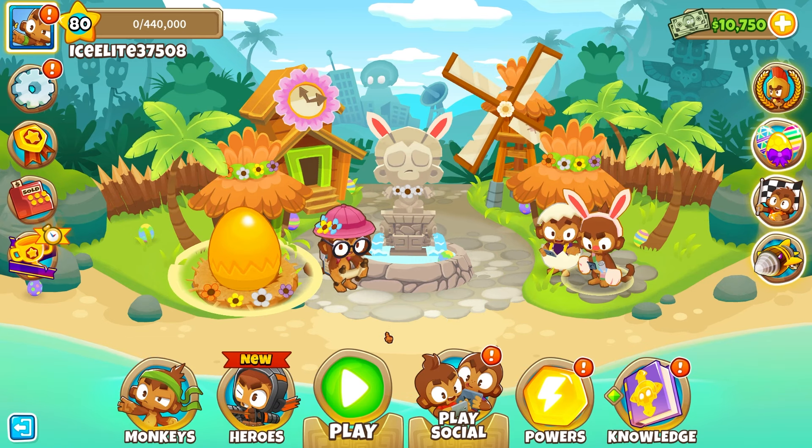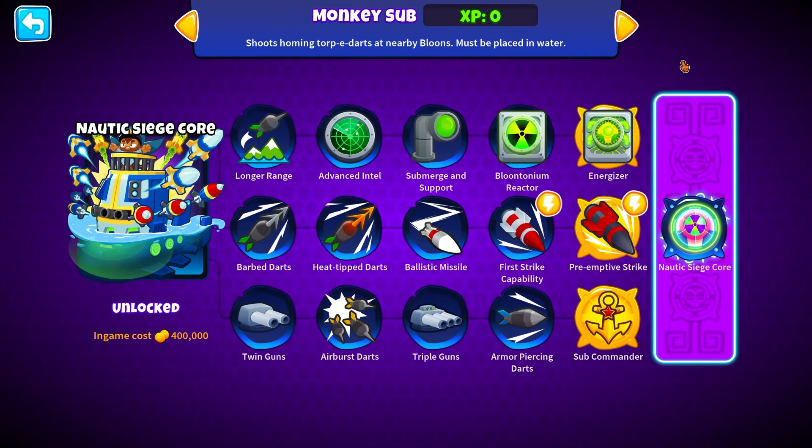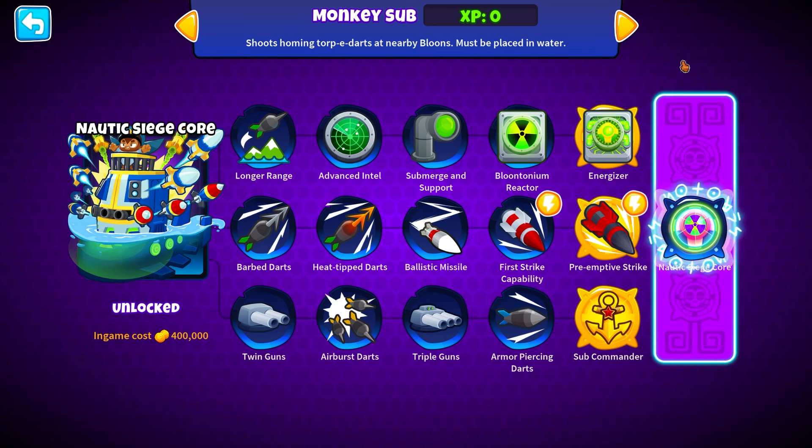So where do we even start? We've gotta start with the subparagon. Let's go into monkeys — we have the monkey sub here and it's already unlocked. Nautic Siege Core — look at that, it's so big! Look at the layers: we have the Energizer out here and the bottom path sub up here. It's so tall. $400,000 — I'm glad we have a paragon that's slightly cheaper; the price has just kept going up.